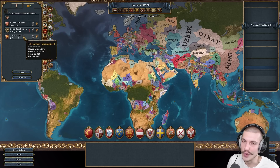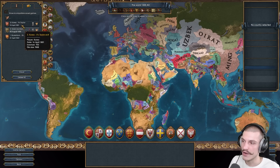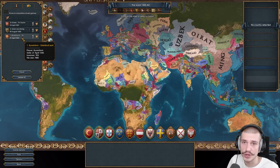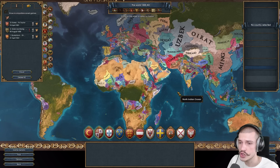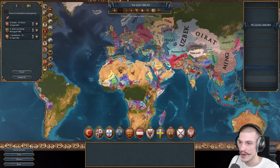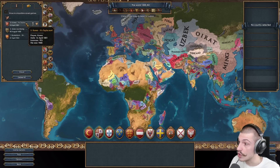And of course, what would a 1.36 save game review be without a Byzantium campaign by Giombo X? This one is only 100 years in game time. Personally I'm most excited about the Biz campaign, so we're going to leave it for last and jump into the Korea campaign first. Without further ado, here's our first 1.36 save game — the Korea campaign in 1801.